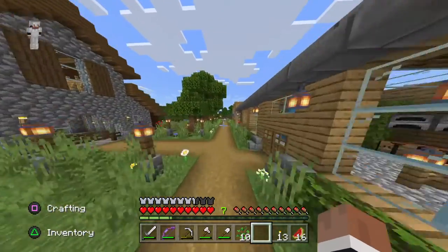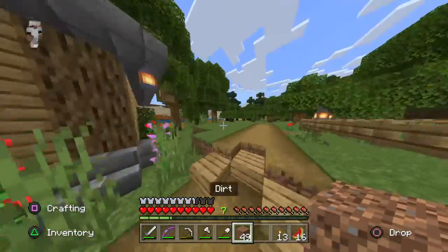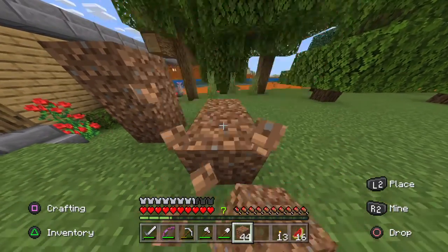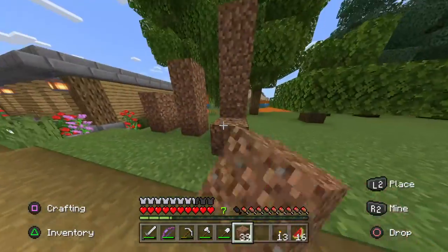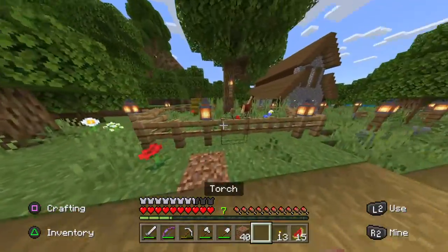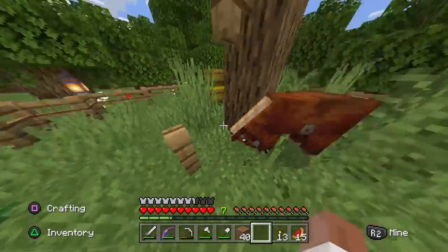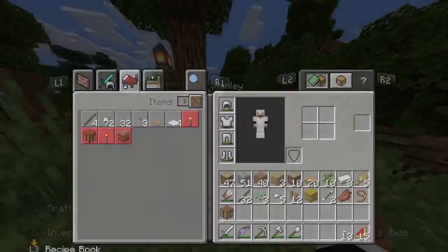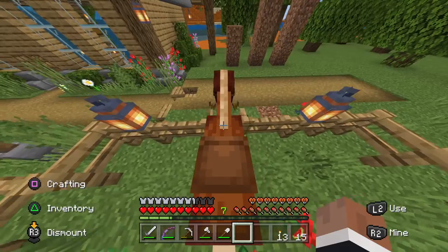We're just under 16 minutes in. We'll set up a little course for him. One block he obviously can do, so let's try two — if not three. What's the highest a horse can jump? Is it three? I think jumping over three is the highest, but we'll see. Okay, how do I take the lead off? That's why I normally make them double doors — cause they can't get through the one.